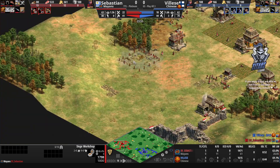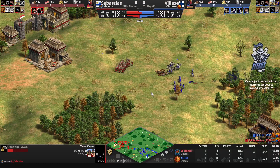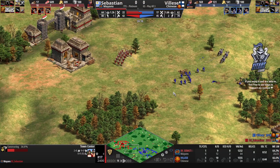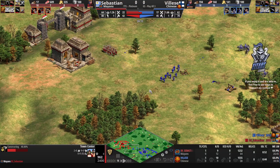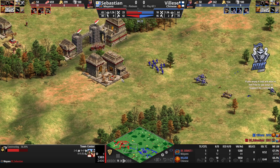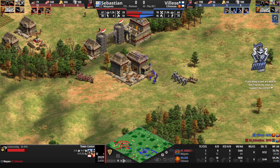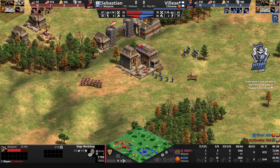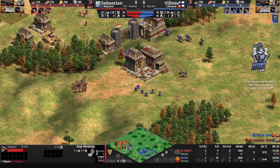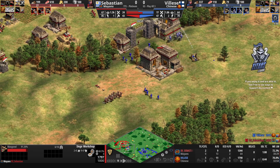Sebastien is going to try and get a second TC up instead and prioritize that over aggression. He's going for crossbows, so it's not too difficult to keep military production going while going for economy. But he wasn't paying attention and ended up losing the only Mangonel he had — if he had two Mangonels and was paying attention, it would have been significantly harder for Vileza to get any damage down.